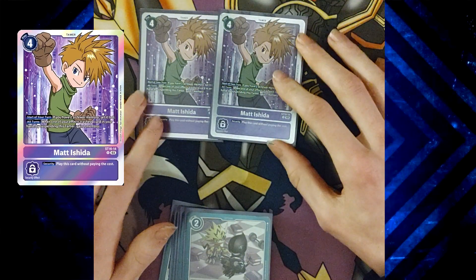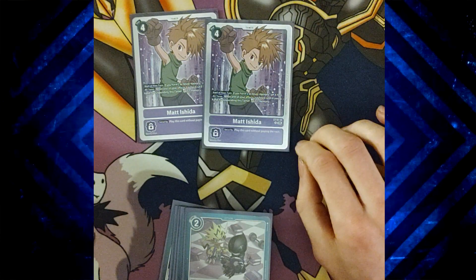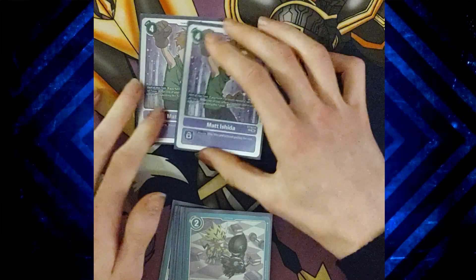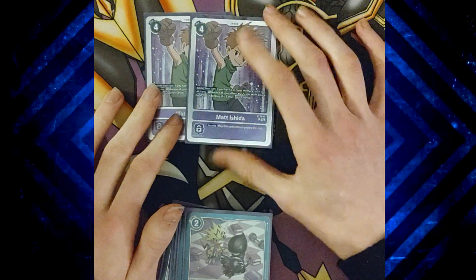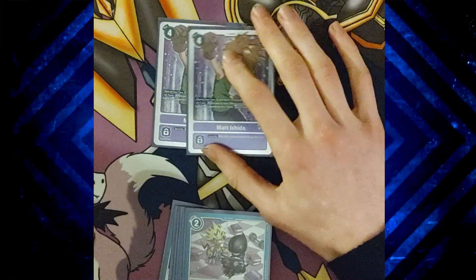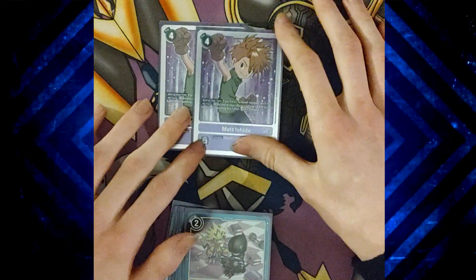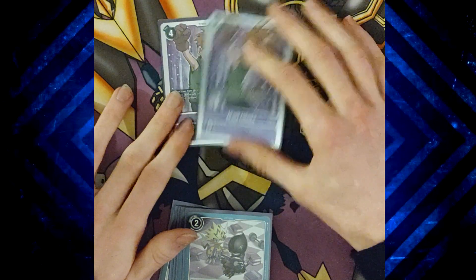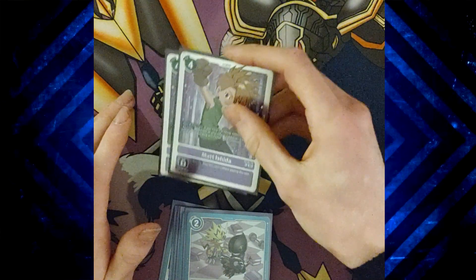I've got Matt from the SD16 starter deck as a two-of, just because I want a memory setter. It helps early on and even later. A lot of the time you want him to be hidden in security so you don't even have to worry about playing him. All turns, whenever you trash a card in your hand, you gain a memory. So if you're at zero memory and swinging with Sol Lugomon, it means you can gain memory from Sol trashing Fenrir, plus gain a memory from Matt as well — that keeps your turn, doesn't pass to your opponent, and lets you do the OTK.